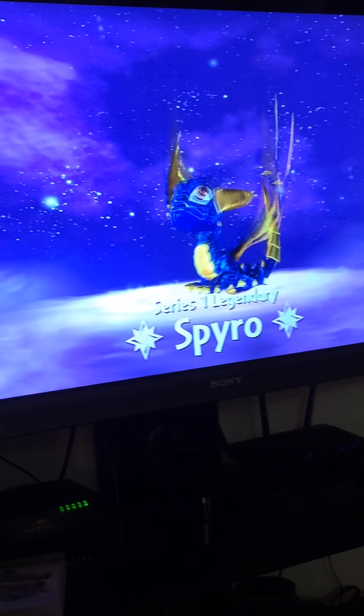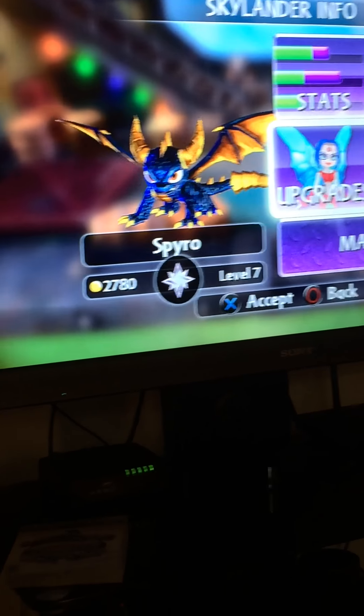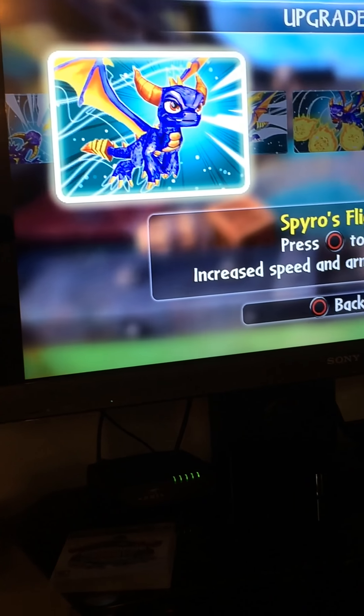Next up, let's try his buddy, Legendary Spyro, which is a very rare character. He is level 7 and he has one upgrade.